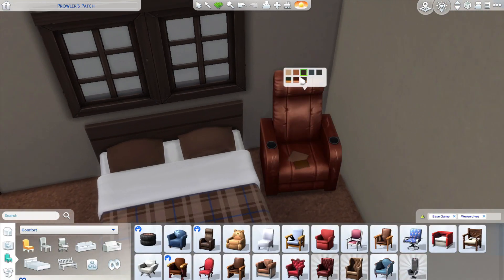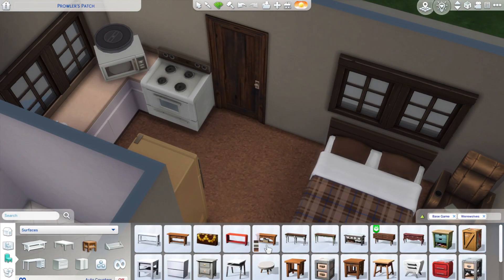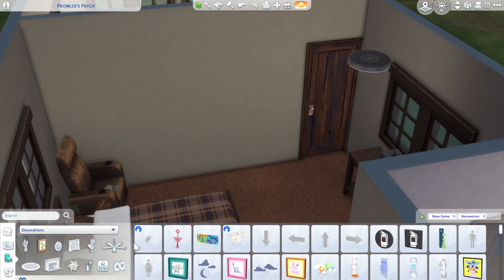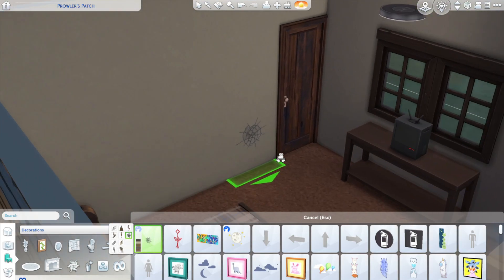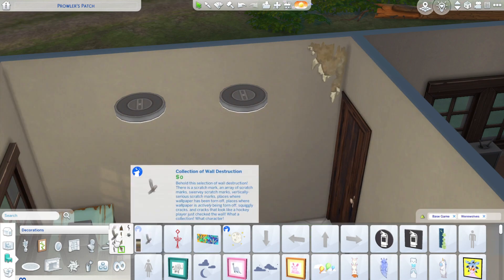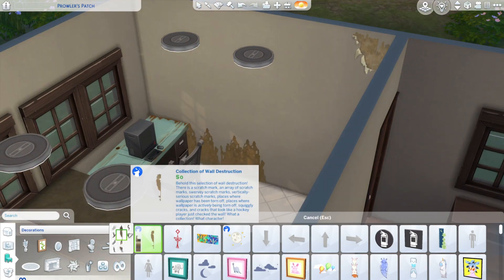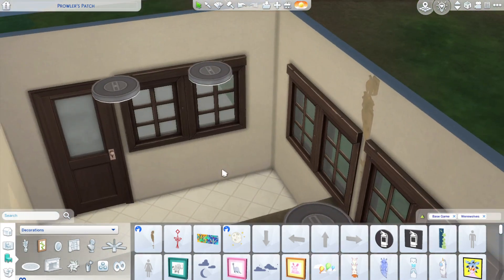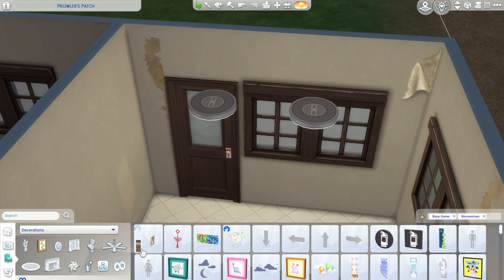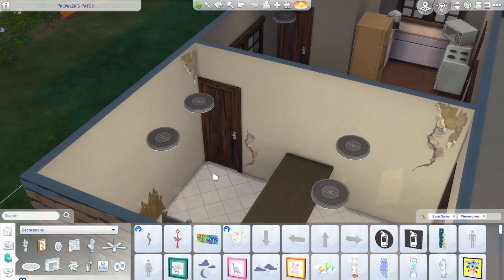This space right here is basically the landlord's, or the so-called motel manager's, living area, and then obviously the front office where you would go to rent rooms. So that's what this building is here.